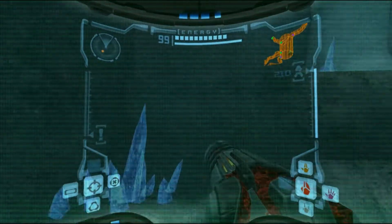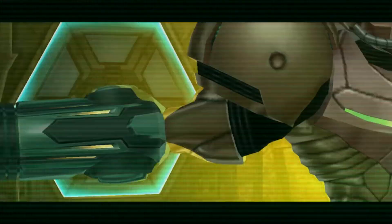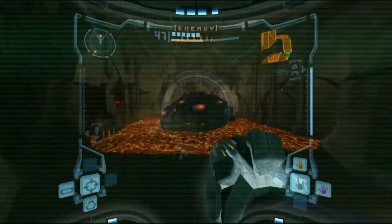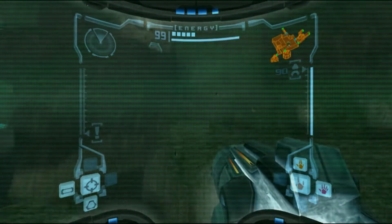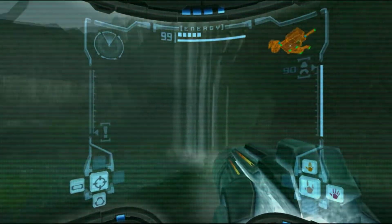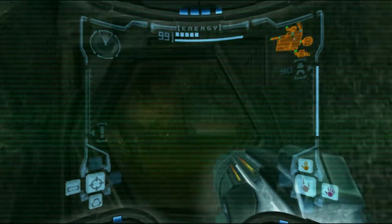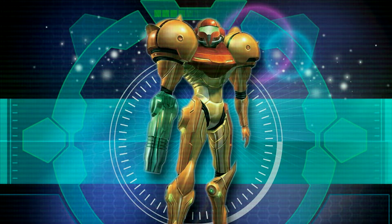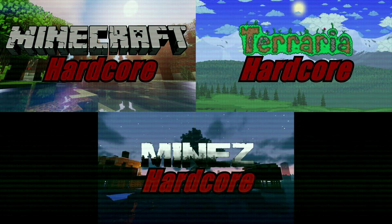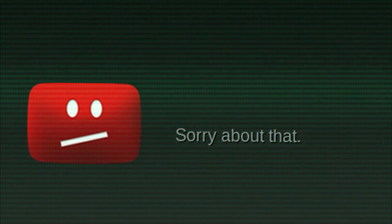Does Metroid Prime hold up today in terms of visuals? Of course it still holds up. From the designs of Samus and the various creatures she encounters, the vastly different zones you visit, to even small effects like ice forming on Samus' arm cannon when using the ice beam and water landing on her visor from the rain — for a game from 2002, it still looks great in 2019. As for the sound design, it's pretty much the same. All the sound effects are crisp and help deepen the sense of immersion. Don't even get me started on the music — every piece fits the areas it needs to perfectly, and every track is overall just fun to listen to. I use this soundtrack a lot because it's that good. I'd cut all the sound out and let you jam to some tunes, but... Nintendo copyright issues. Well, shit.